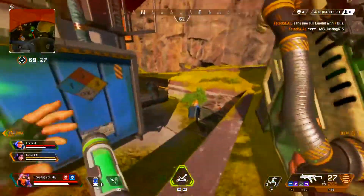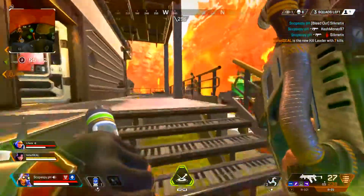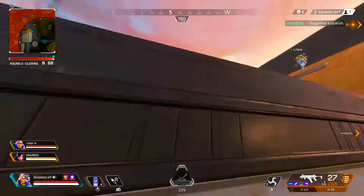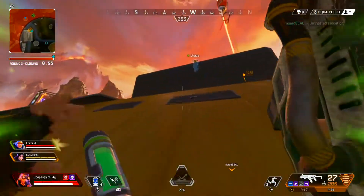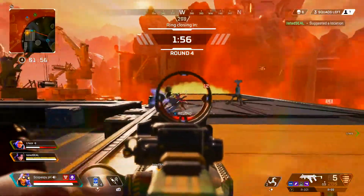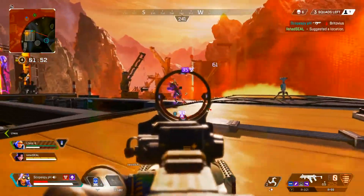I'm going to squad these guys out — doing that Octane speed jumping, laying down a little R301 fire. Taking these guys out because I knew they were pretty low. Wiping out that squad. We're down to the last two other squads, three squads total. Pushing with our team — I saw them pushing in here. I was a little bit confused at first, so I'm just trying to get movement while I'm reloading.